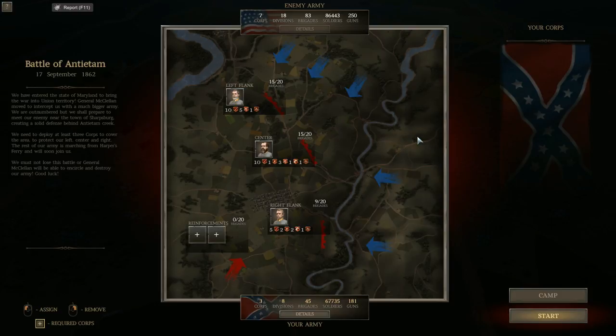The battlefield is very different as well — very much rolling hills, very few flat places. I'm going to post some links below in the description with short video clips from my visit to places like Burnside Bridge, the National Cemetery, the Dunker Church, and the Sunken Road. As for this battle, I am fighting on Brigadier General difficulty, version 0.95 of the game.